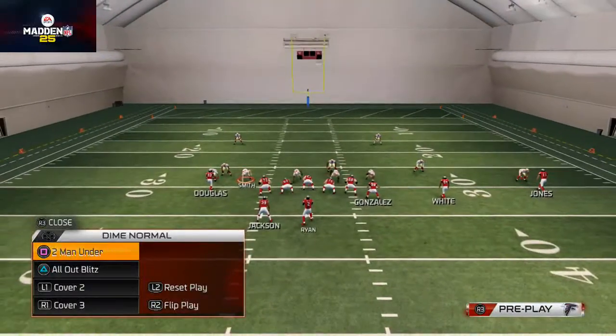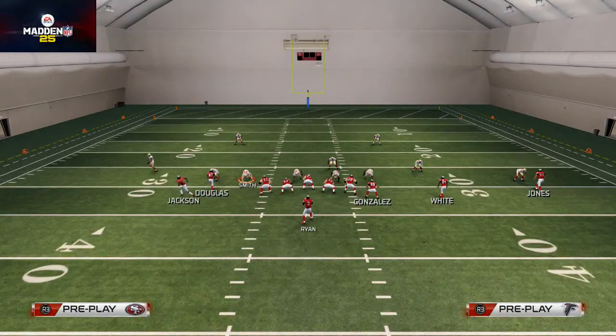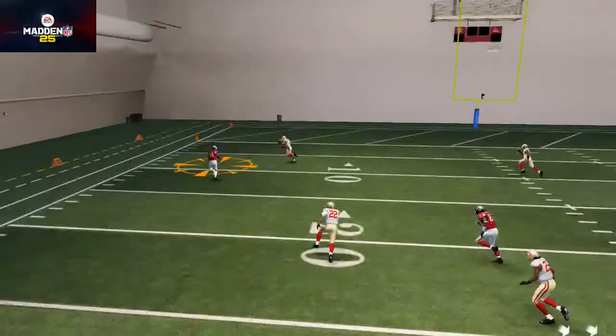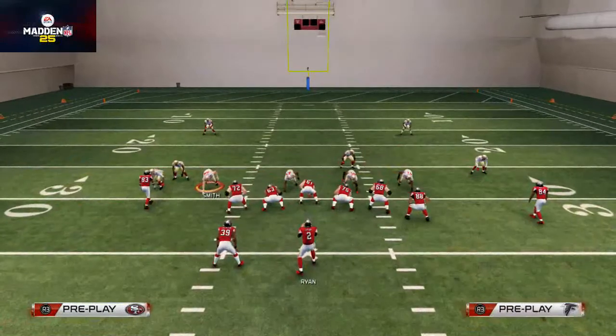Now let's take a look at an actual cover two. We're going to motion out — Jackson's coming outside — and you see that against the cover two, it's going to be a really tough time for the defense, especially with a guy like Jackson who has really good catch-in-traffic ability.